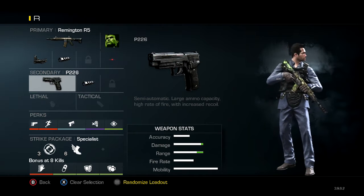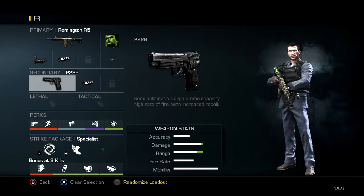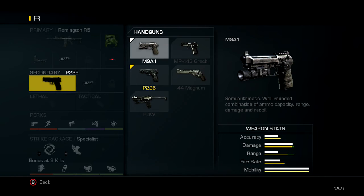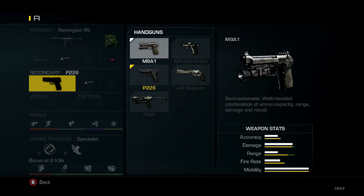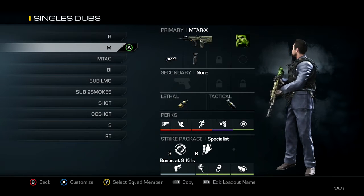Especially if you've got a scuff with trigger stops, that helps you shoot really fast. Another pistol you can use is the M9A1 if you don't like the P226 — I prefer the P226, but the M9A1 works as well. The other pistols really aren't that good, so I would suggest sticking to only these two. And that's just my default Remington class.